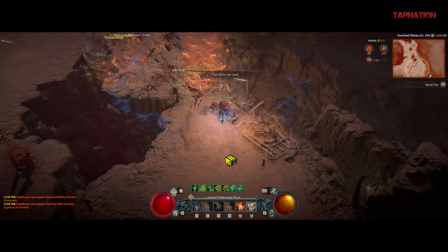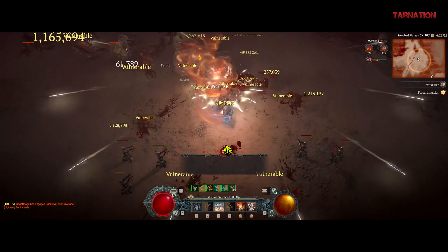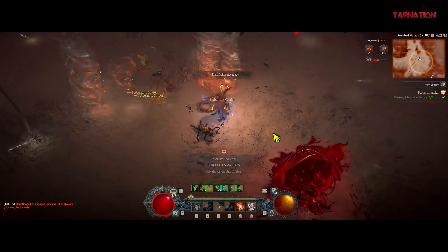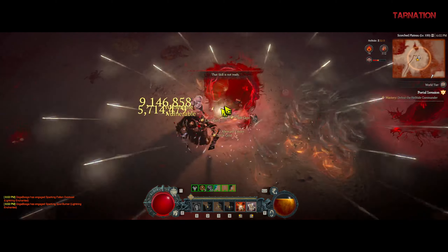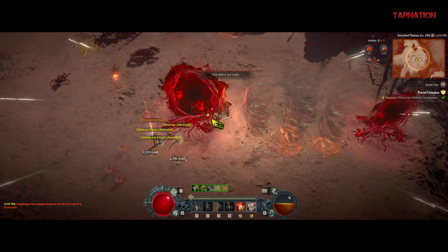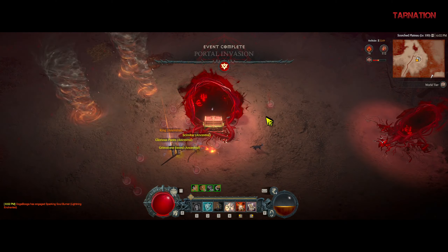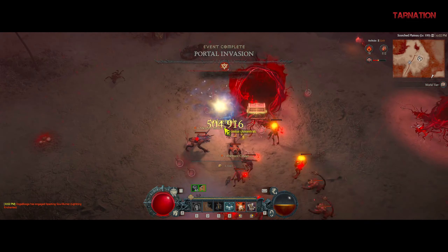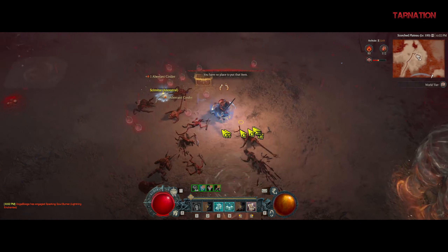Little tidbit here: if you do these events, they're the best way to farm. We're just going to spin in the middle and kill the portals. That's how you get fragments for gems and angel's breath.